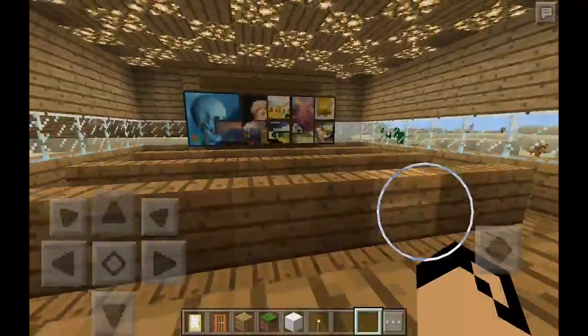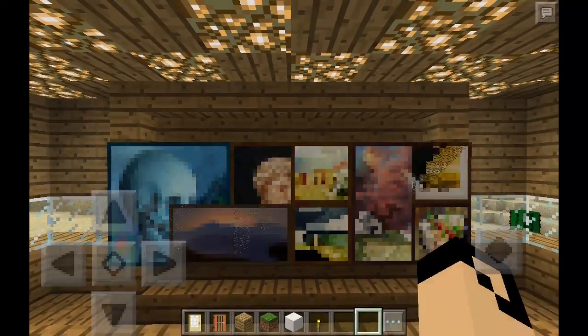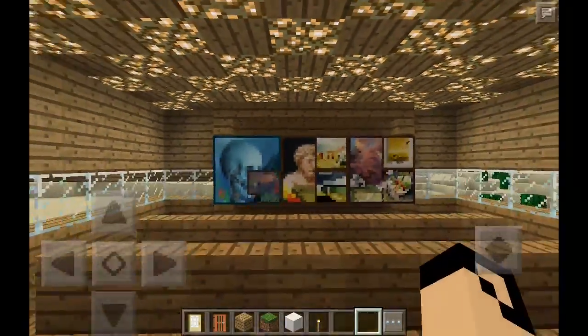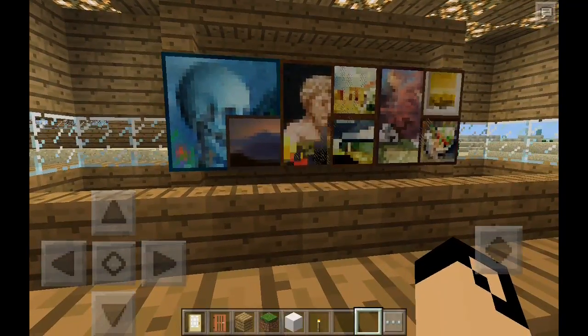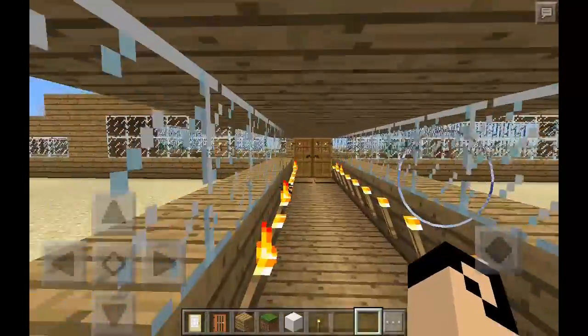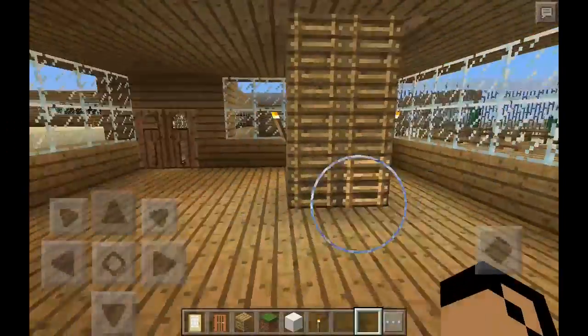I've also made a cinema. If you're wondering how to make a cinema, you just put loads of paintings down and then you can move around — you have to choose different paintings every time. It would be good to use a big painting, then put loads of small paintings down, so that works.